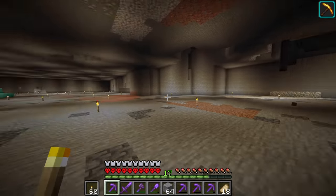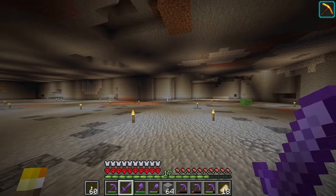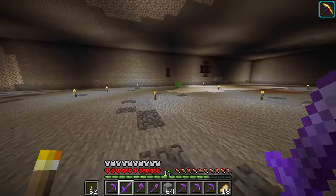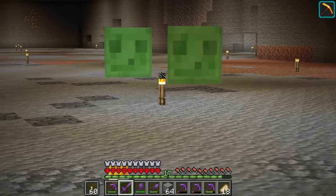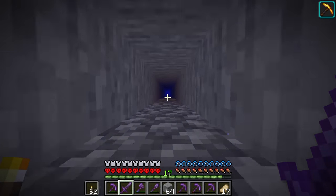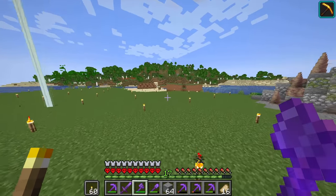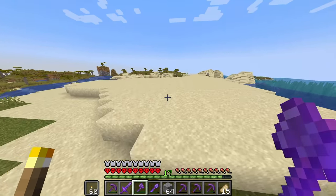Now that I've mined out the entire area, let's actually start building the hidden base. Something's telling me I'm building this secret base in a slime chunk, which means we're just going to have a bunch of slimes always spawning. You know what though, I'm actually okay with that — I'll just let these slimes bounce around and do whatever they want down here. The materials I want to build this base out of are light blue and white concrete, maybe some stone bricks, and some acacia logs. I can't be the only person that likes acacia wood!